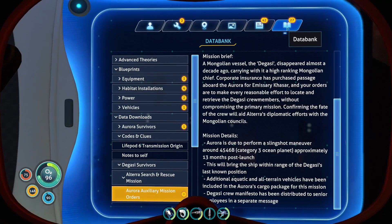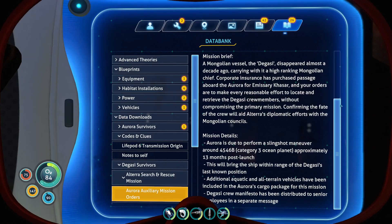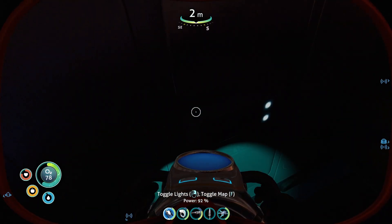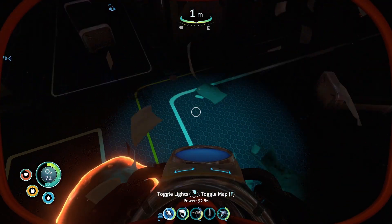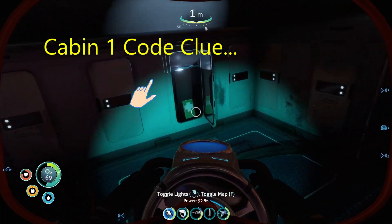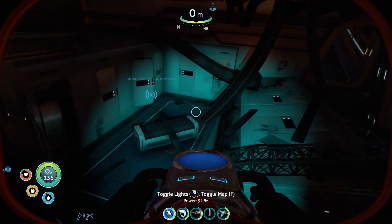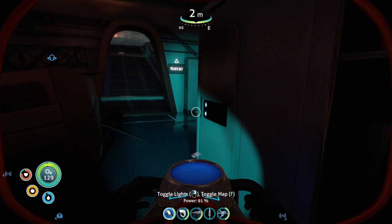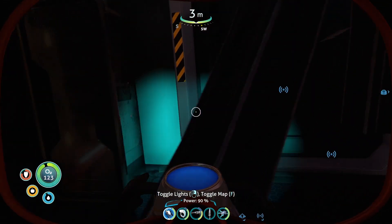Auxiliary mission orders — integrating new PDA data. That's not the code. Got a PDA anyway. Need that — at the rate I'm taking damage, definitely going to need that. Battery. Another battery. Definitely getting plenty of batteries today.